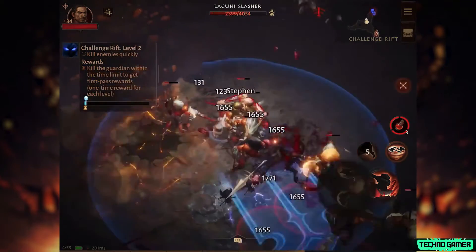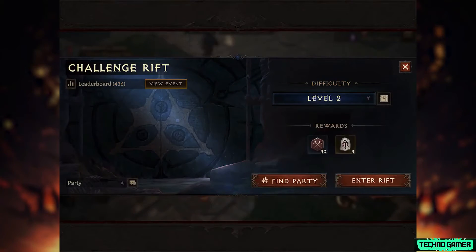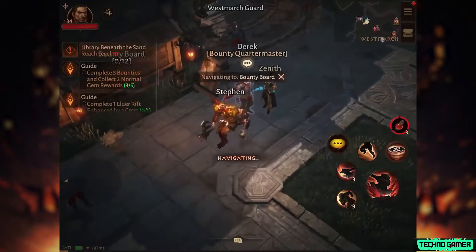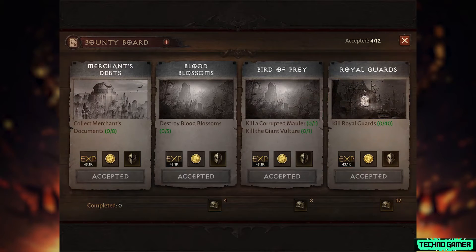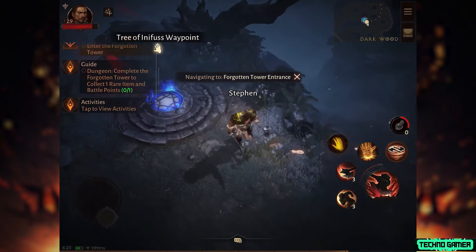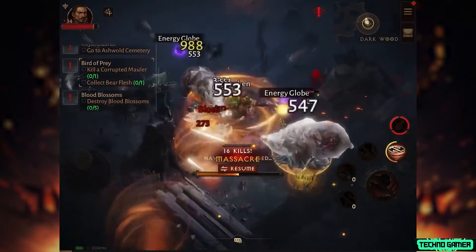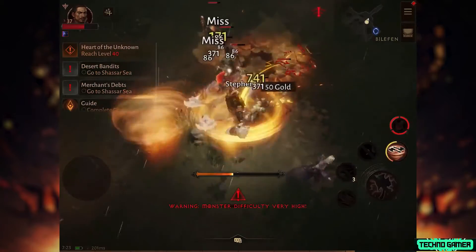Challenge Rifts are another bite-sized activity with a similar sense of timer-based forward momentum to Elder Rifts. The difference is that you start out at difficulty level 1 and work your way through a seemingly never-ending set of higher difficulty tiers. Each new difficulty level has a reward attached, and there's a leaderboard to fight for a place on as well. If you'd prefer to stay out in the world, you can head to the bounties board. Each day you can complete up to 12 bounties with 4 active at a time — all short challenges that are quick to beat and generally quick to reach, thanks to Diablo Immortal's sweet auto-navigation functionality. Just set an objective and let your character get there on their own. Each zone has a recommended level, so all these activities give you fun ways to grind out levels rather than frustrating ones.